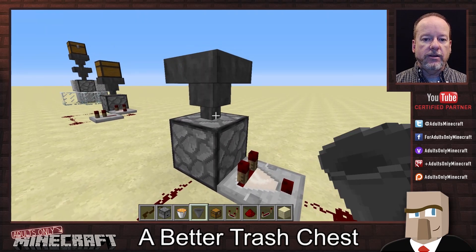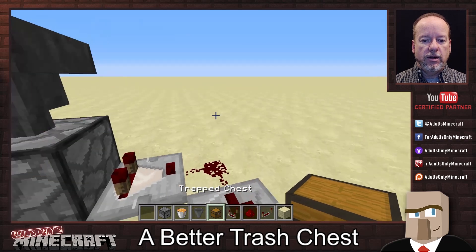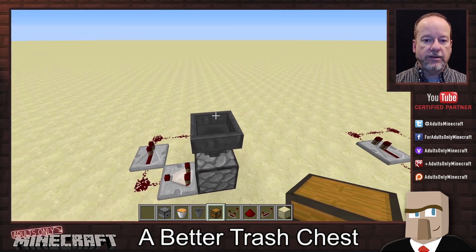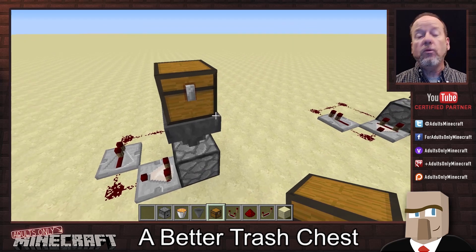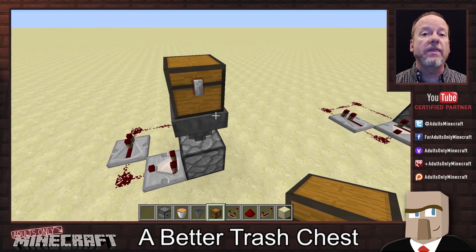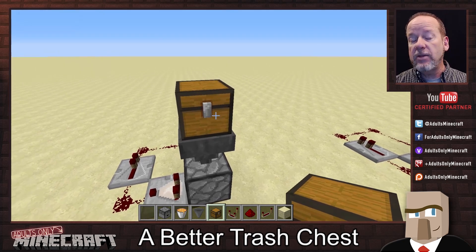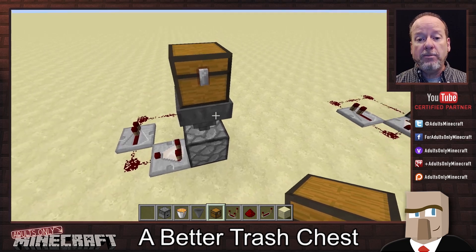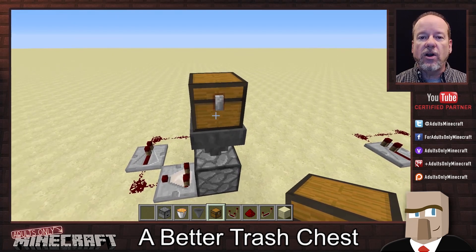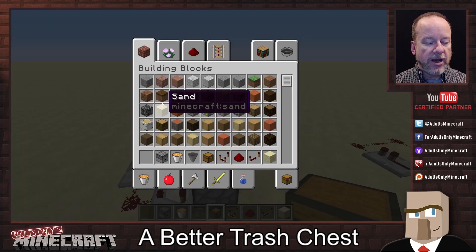We're going to put this hopper on top of here. And finally, if you noticed, it's a trap chest. Now, the reason it's a trap chest is because this gives you a little bit of time to decide if you really want to throw these items away. Because once they're gone, they're gone. And by putting them in a trap chest, the trap chest signal will close off this hopper until you close the lid. That means your items won't fall through.